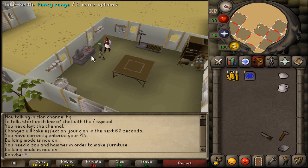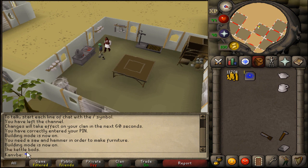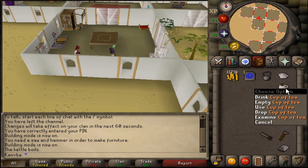Once you have the full kettle, put the kettle on the range. When it says the kettle boils, that means it's ready — take it off. Use the hot kettle on the teapot with the leaves and you get a pot of tea. When you're ready to use it, use the pot of tea on the cup and you'll get a cup of tea.